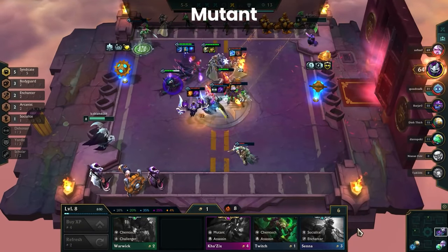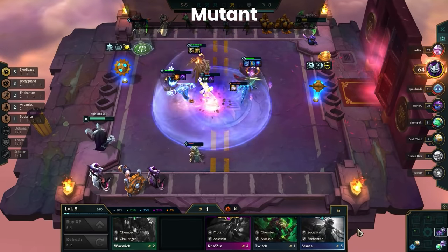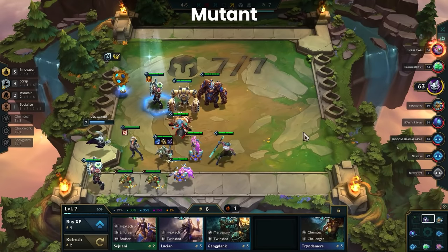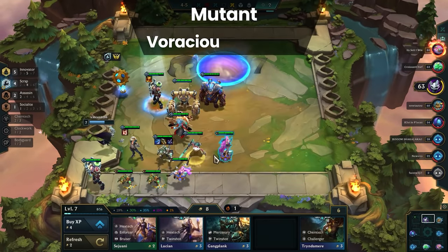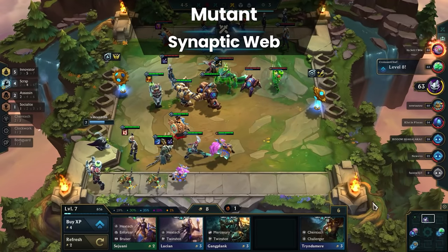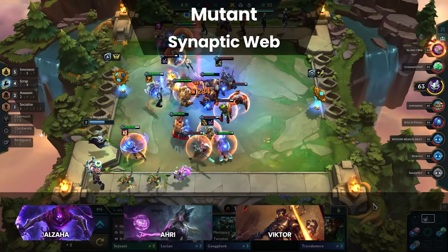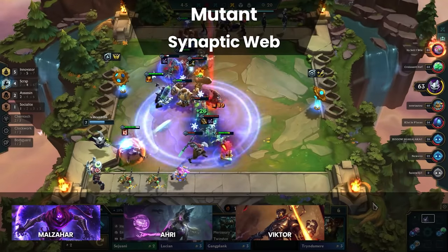Ahri with Synaptic Web, backline carries with Cybernetic or Adrenaline, AP boards using Bioleach — the possibilities aren't endless like free breadsticks, but we guarantee you will be full with how many variations there are. The two best mutations are Synaptic Web and Cybernetic Enhancement, with Voracious Appetite closely behind them. Synaptic Web did take a hit with Malzahar nerfs, but having an Emblem makes a world of difference. With five Mutants active on an Ahri or Victor, this composition goes crazy hard and can easily win games. Malzahar may be a bit worse with Synaptic Web after all the nerfs, but he's still a great supporting champion.